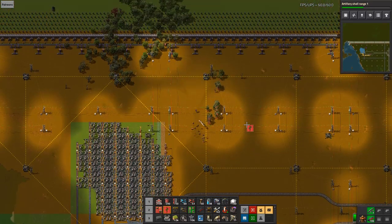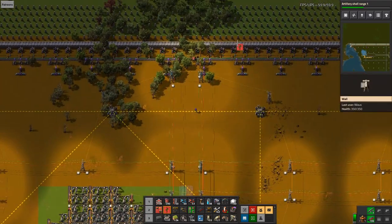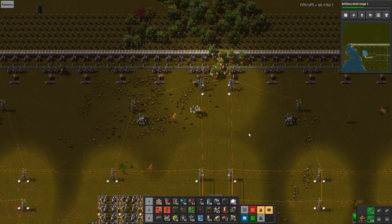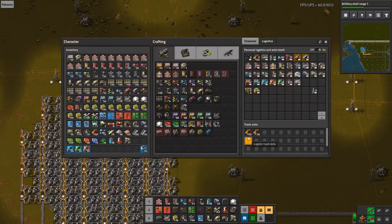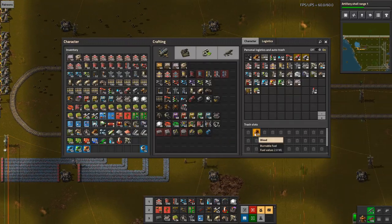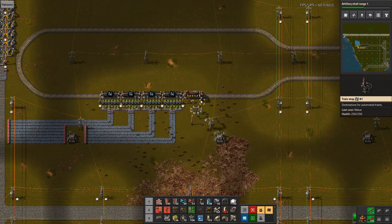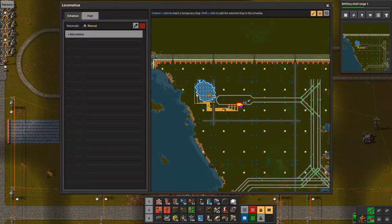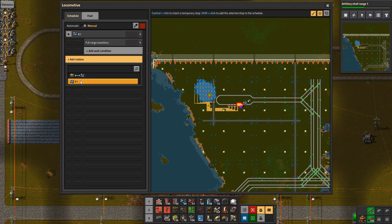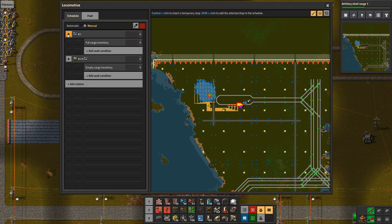I can grab some more of this with my personal robots, and some of this crap — go robots, get stuff. I have filled up my wooden train — awful wooden train. This one will go from this station when full, then go into this one until empty. Pretty simple.